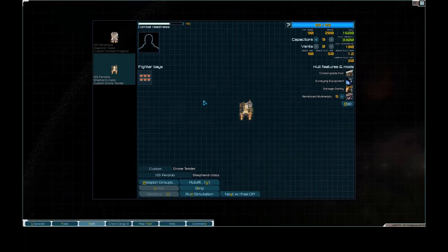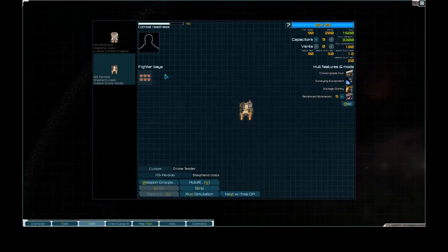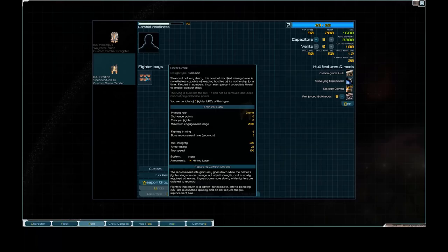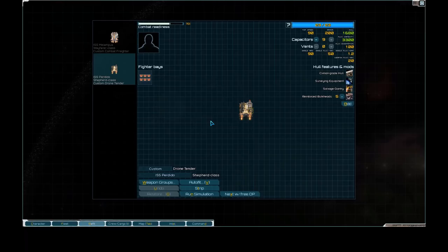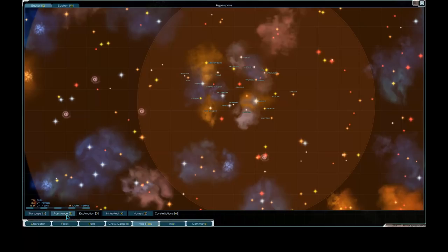We've also got a Salamander MRM on our little Shepherd, and it has the most important thing you can stick on a Shepherd - Reinforced Bulkheads - because these blow up a lot. They have Surveying Equipment and Salvage Gantries which improve your surveying and salvaging. They're super cheap and can help in combat as micro-carriers. These are drones which take no crew, so you lose nothing when they're killed in combat.